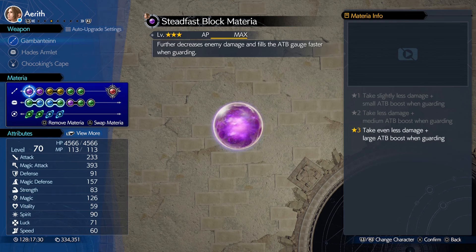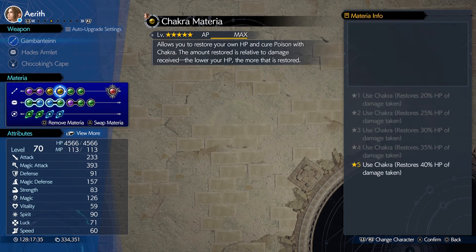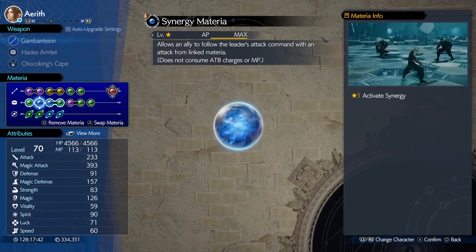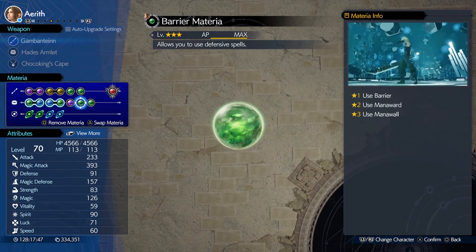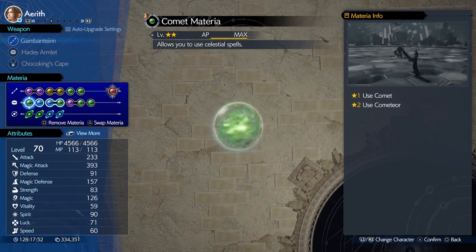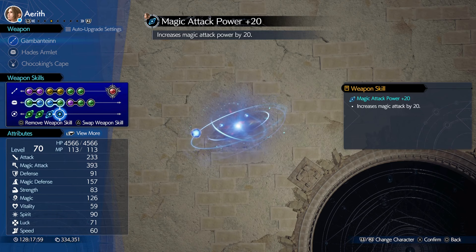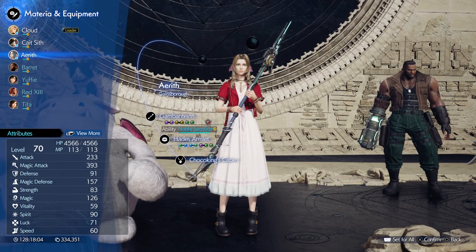For Aerith we have the Hits Armlet and the Choco Kingscape. We have Precision Defense Focus, ATB Boost materia, Chakra materia, Healing materia, Revival materia, and Fast Block materia at the start. She has Comet, Levitt Synergy, Warding materia linked to Subversion — very important — Barrier materia, Limit Support materia, and Re-raise materia. Weapon skills: ATB Charge Rate Up, Reprieve, Max MP +3, and Magic Attack Power +20.